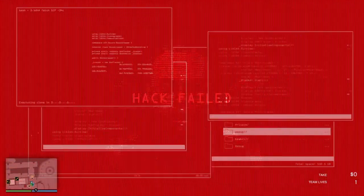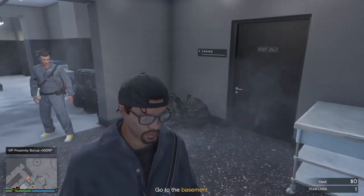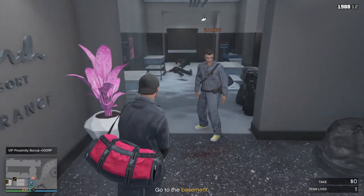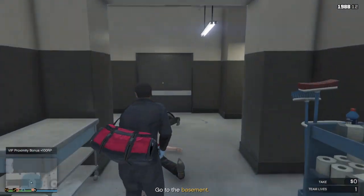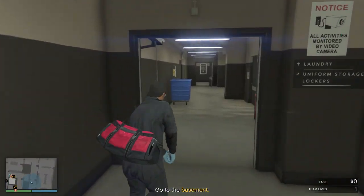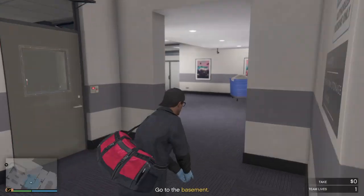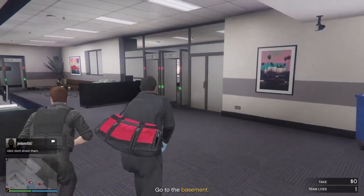We need to get your gear past security by smuggling it in. Behind that big door is the daily cash storage — there should be an access button in the security room if you want to go for the extra take.